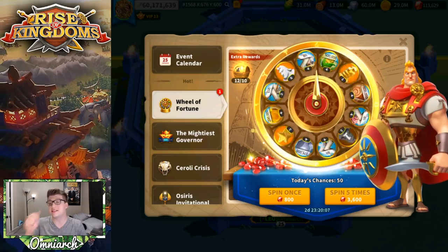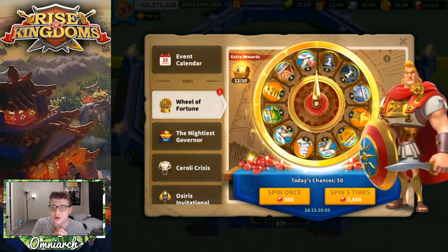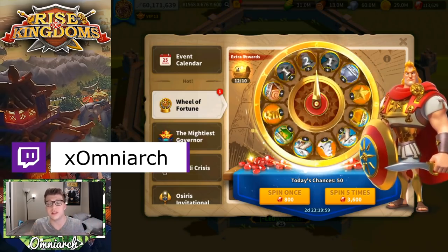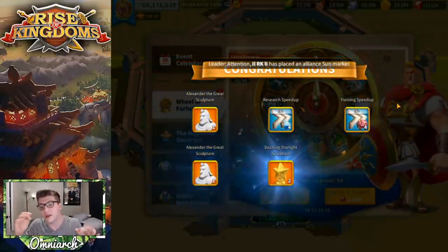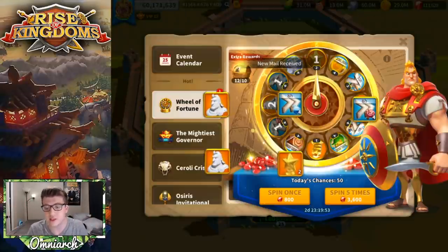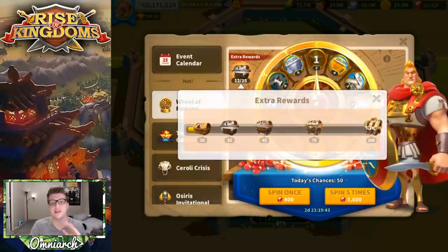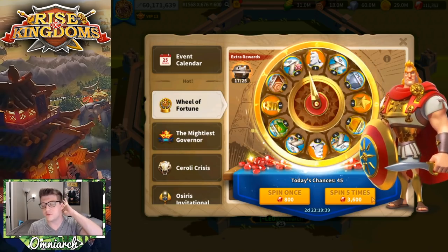Nice, we got an Alexander there! A lot of you were commenting in my live stream saying I have a lot of gems — I've been saving my gems specifically for this wheel. We got two sculptures from that one, which is pretty good. We really don't want to see any research speed-ups, and we seriously don't want any building speed-ups — absolutely none of those, please.